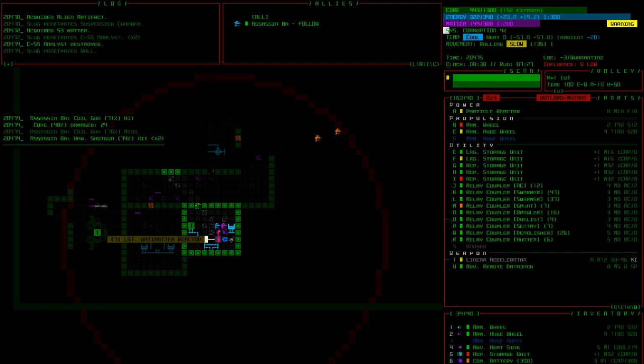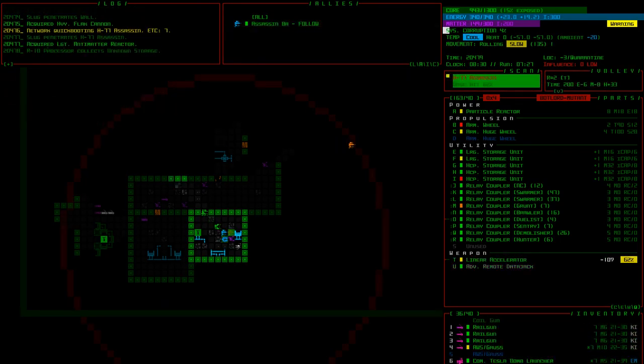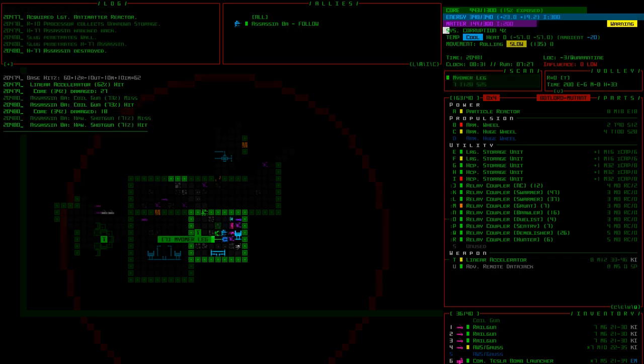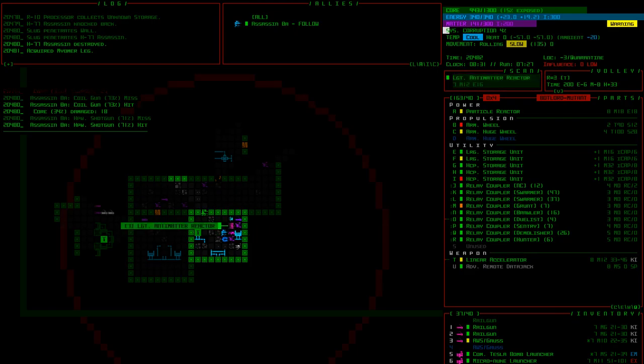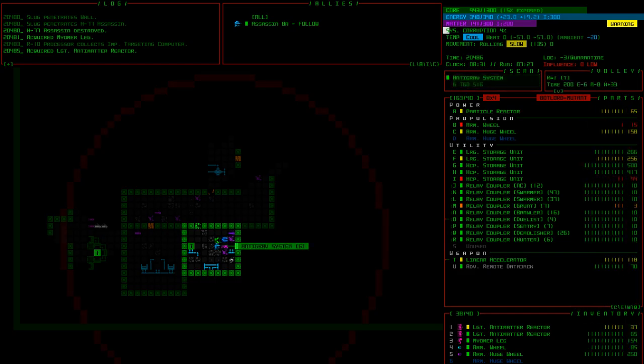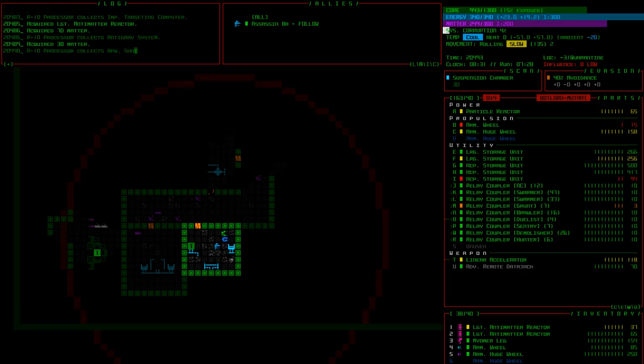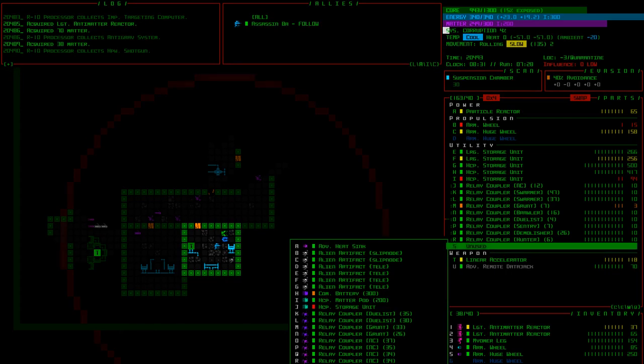Light antimatter reactor — we should probably pick up that power source since we have no spare at the moment. Took that dude out. I want that reactor — the one in better shape. Grab some matter, running low. We still have a hunter coupler — where did those other hunters go? I guess they left, there were two in the hallway. We now have an extra utility slot, empty for now. We have four percent corruption.